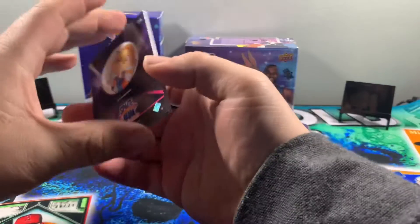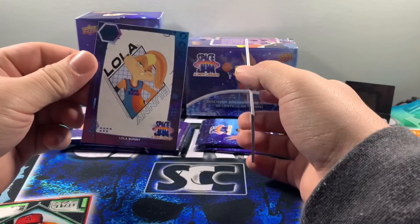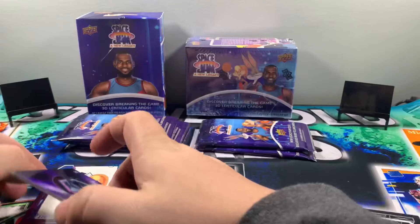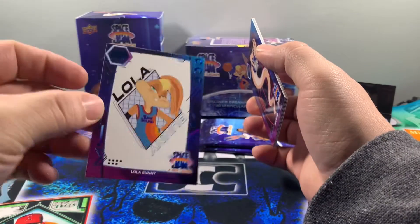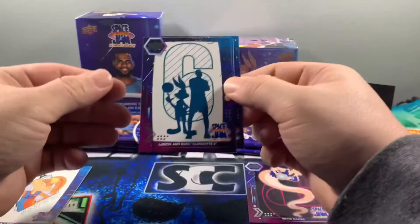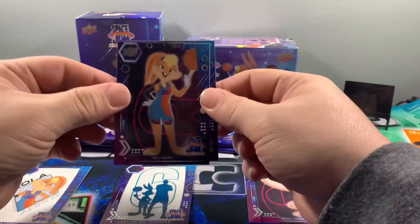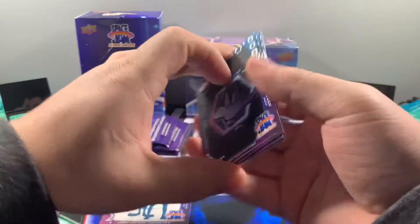Oh, so we already got a Daffy Duck portrait. What do we got here — okay, so we got the Lola Bunny. Oh, that is a blue parallel! As far as parallels go, Lola is a good hit, I believe. So we've got the White Mamba LeBron and Bugs silhouette six, Lola once again, and the Daffy Duck portrait.